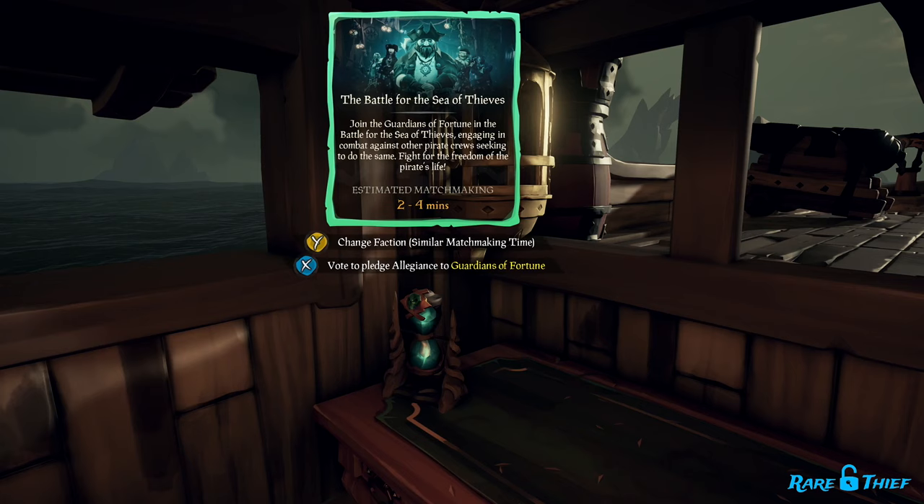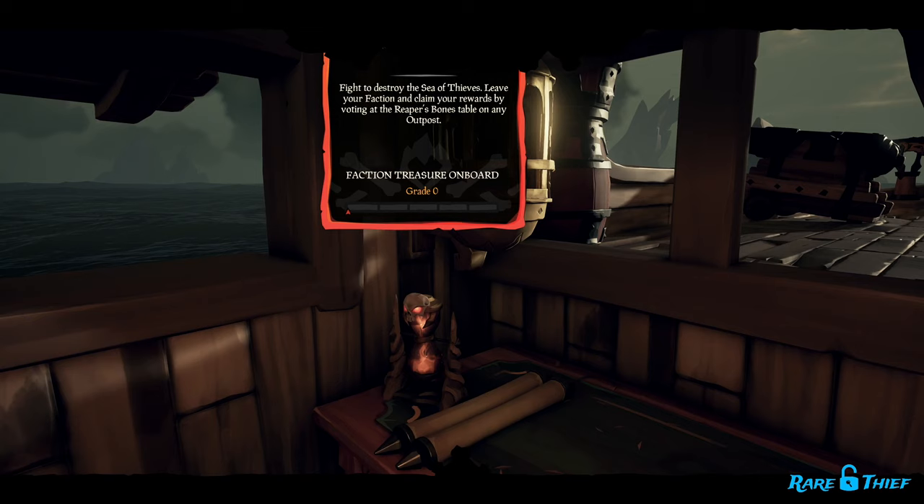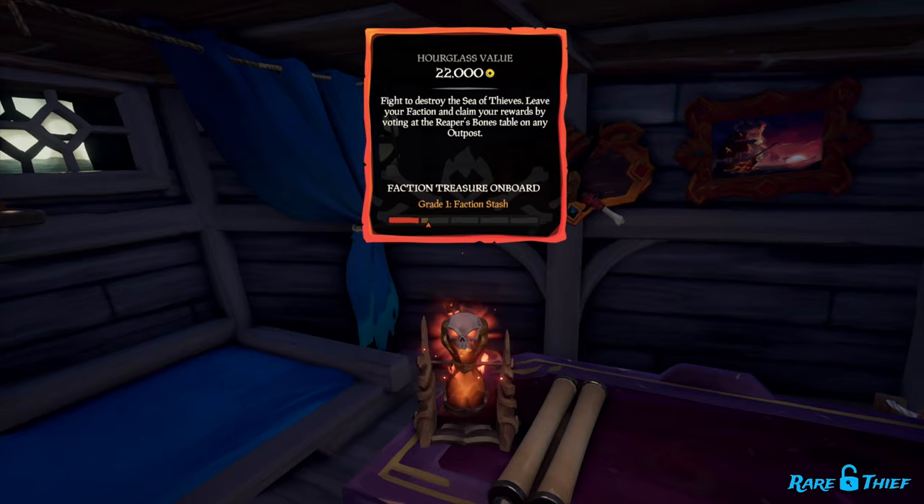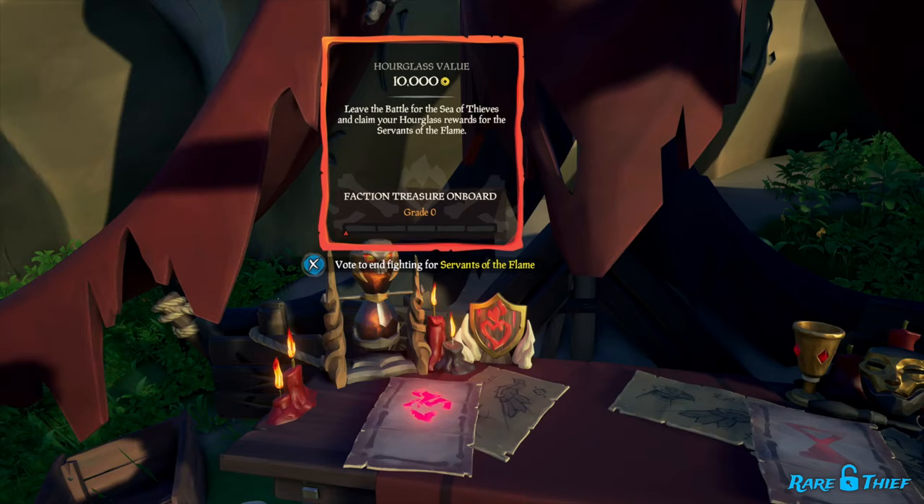Once you have pledged your allegiance to a faction, you have opted into the on-demand PvP and can start earning allegiance in one of several ways: fighting ships of the opposing faction, turning in your faction stash grade, and cashing out your Hourglass of Fate.